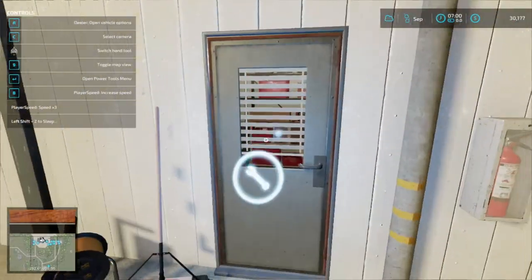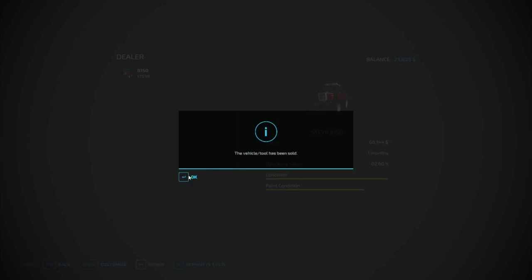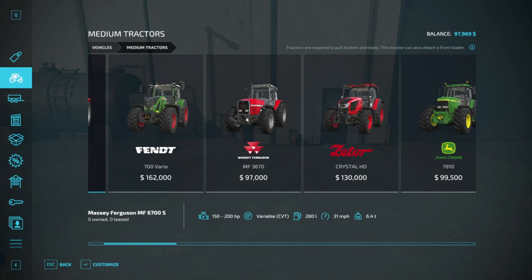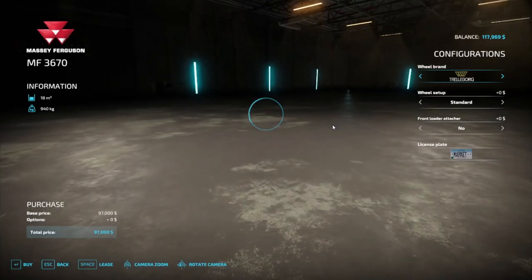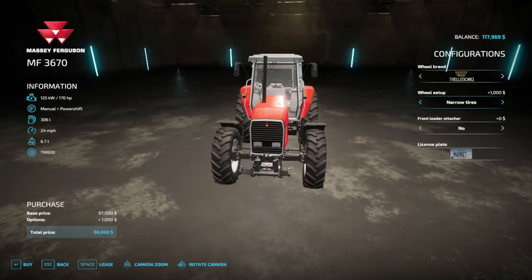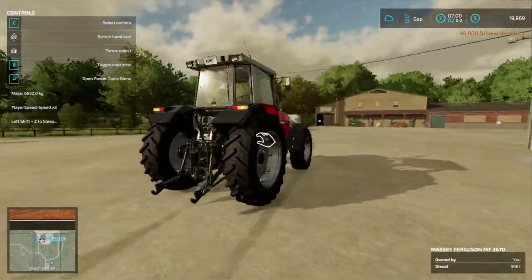We're still waiting on a name for the farm — we don't have one yet, so if you guys could help with that. Now we've got $97,000. The tractor I was thinking about is the MF 3670 — it starts off with 170 horsepower. We'll take out a loan of $20,000 just to give us some money to fall back on. We'll buy that one and put narrow tires on it so if we're using it on the field we're not destroying our crops, since crop destruction is on.